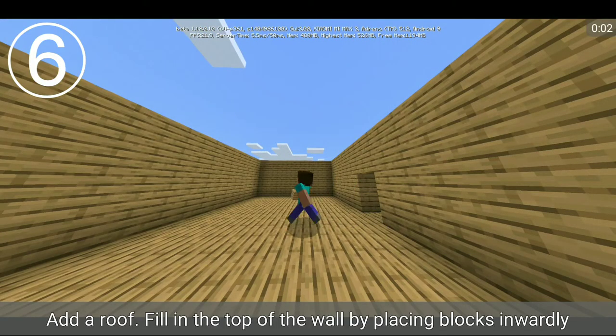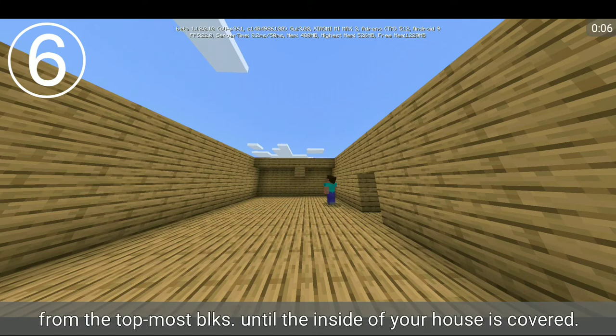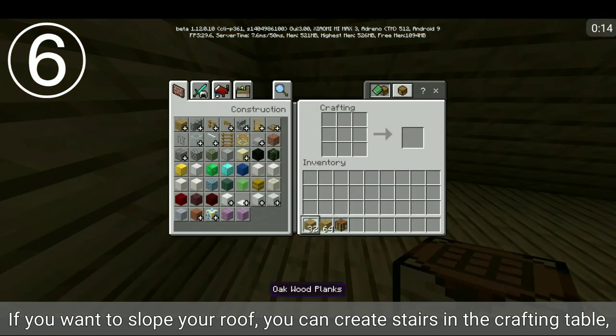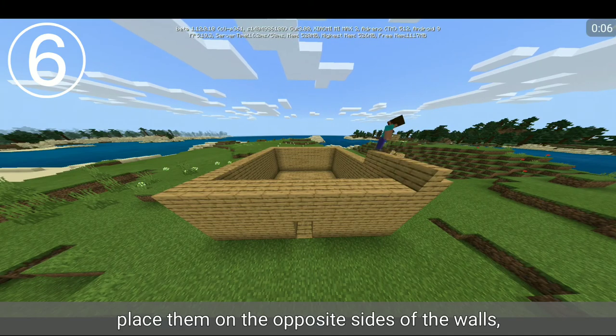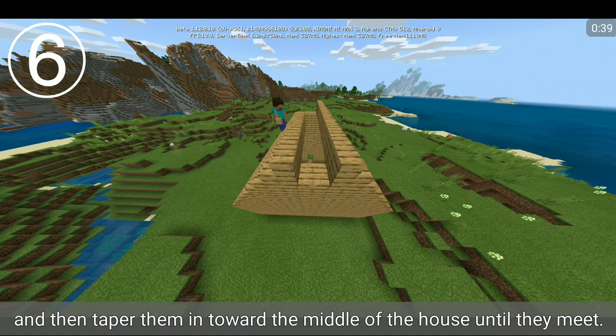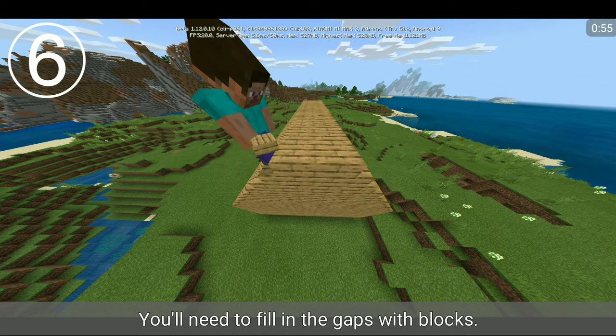Add a roof. Fill in the top of the wall by placing blocks inwardly from the topmost blocks until the inside of your house is covered. If you want to slope your roof, you can create stairs in the crafting table. Place them on opposite sides of the walls and then taper them in toward the middle of the house until they meet. You'll need to fill in the gaps with blocks.